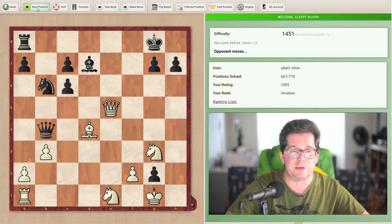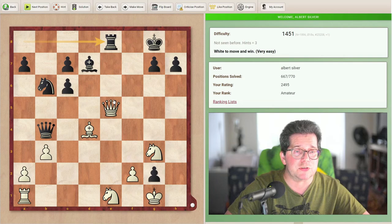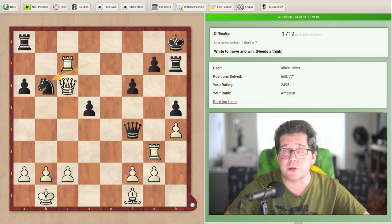Next position, rated 1451. It looks like we're back to starting the session with easy positions and then going to the hard ones. Next position rated 1719 — if you want to put it on pause feel free, but this is pretty easy.